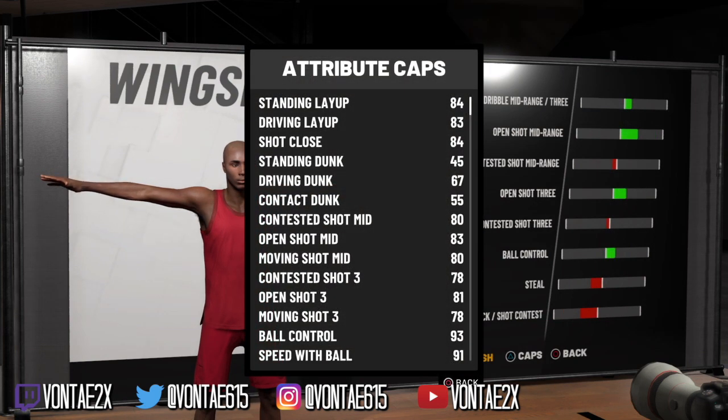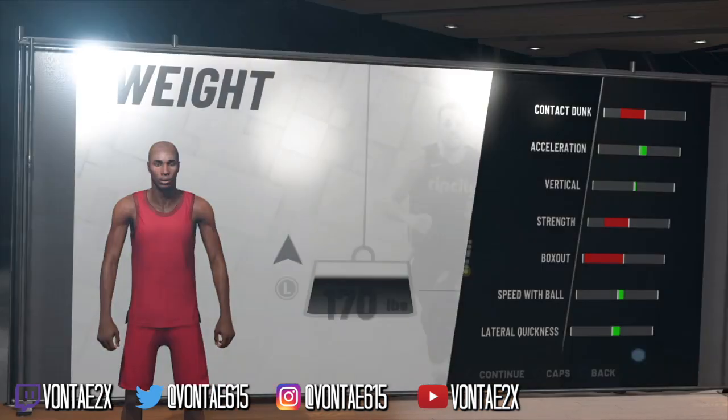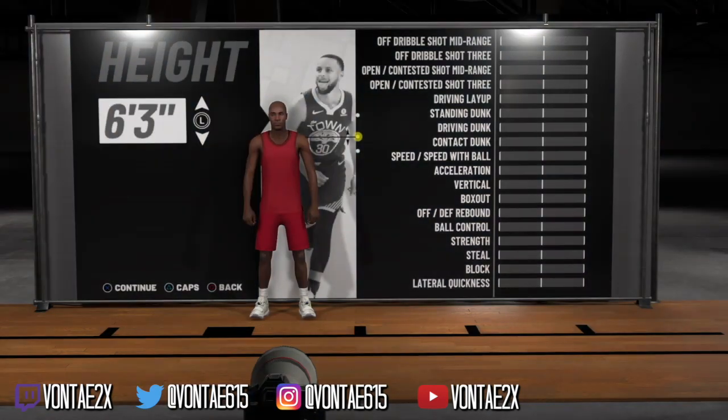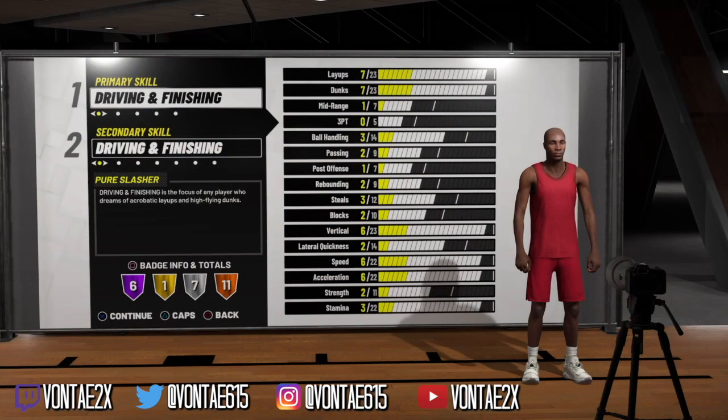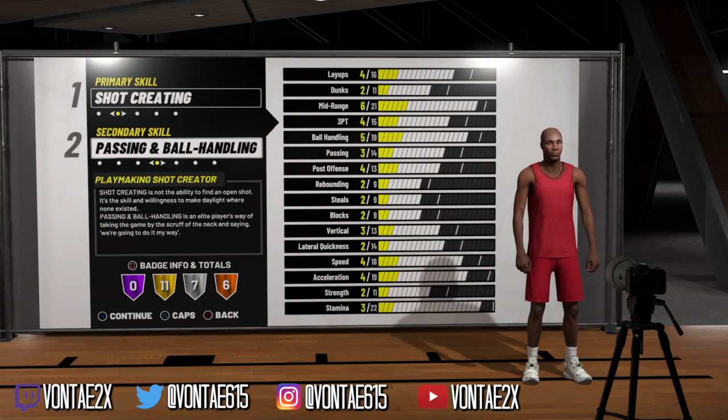This is what the Play Sharp looks like two ticks down from default wingspan — that's actually what I'll be going with. At 6'3 it'll be an 80-inch wingspan, or about 81 inches at 6'4. Now we're gonna go back to the Shot Creator Playmaker and do the exact same thing.